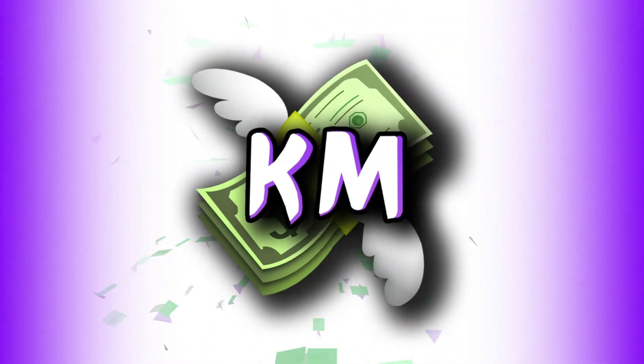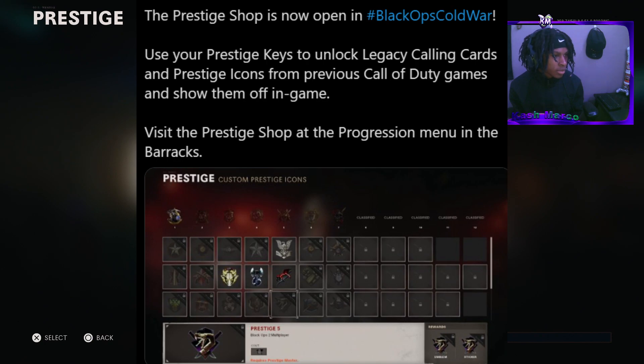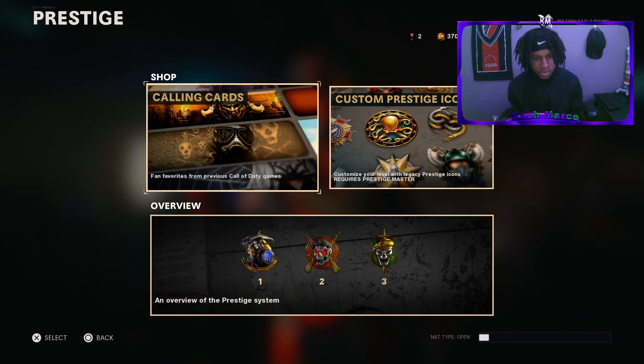So check this out — Treyarch just tweeted: 'The prestige shop is now open in Black Ops Cold War. Use your prestige keys to unlock legacy calling cards and prestige icons from previous Call of Duty games. Show them off in-game. Visit the prestige shop at the progression menu in the barracks.'